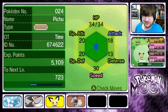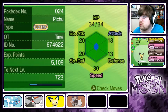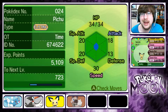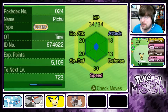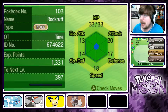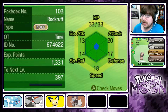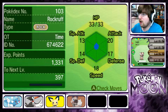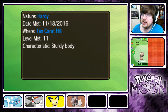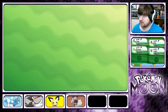Next up is Speedy, who's still just a Pichu. We've got Thundershock, Charm, Nasty Plot, Sweet Kiss. Static is the ability, and it's holding the Soothe Bell to try and evolve to Pikachu. It's also a Timid nature. And our brand new member is Lupin, rocking Tackle, Leer, Sand Attack, Bite. It's got Keen Eye as well and is Hearty in nature.